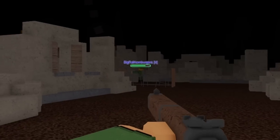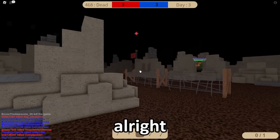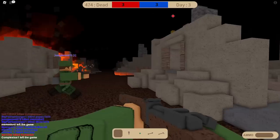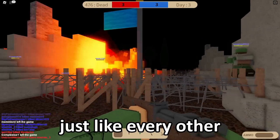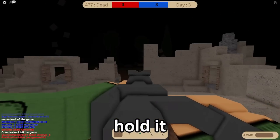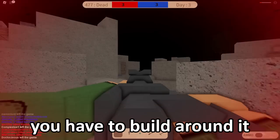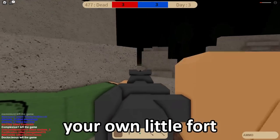Is that my teammate? Oh, that's literally my teammate. I'm such an idiot. My bad. So essentially, just like every other World War 1 game, all you've got to do is capture the flag and hold it. But what's interesting about this game is not only do you have to hold the objective — you have to build around it and make essentially your own little fort.